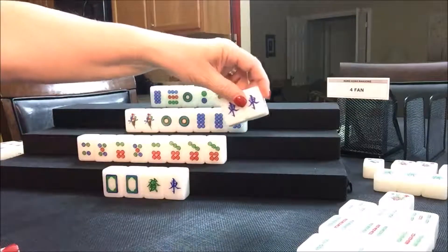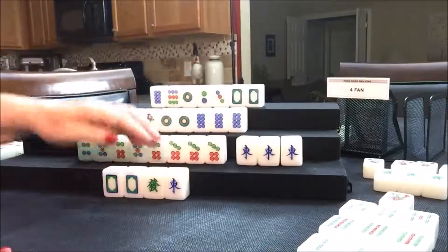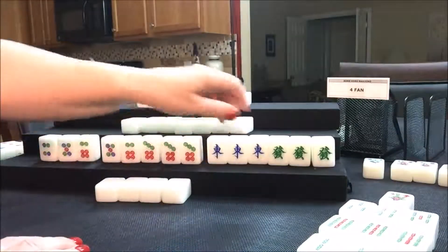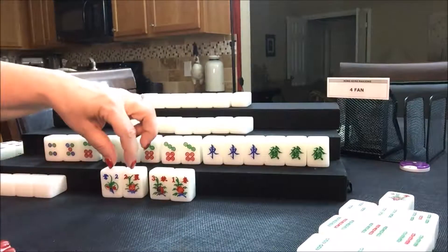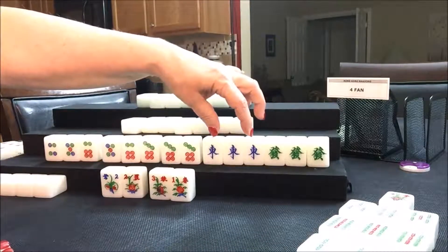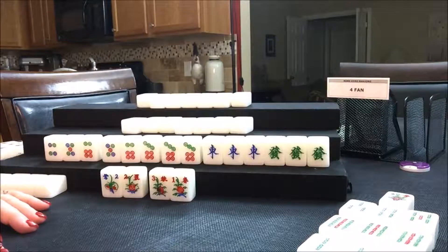South has a pair — that's mahjong for South! South won. I'm just going to turn these down and bring up their winning hand: chow, chow, pair, pong, pong. They had four flowers — two of their own. So they had two fawn for their flowers, three fawn for half flush — that's five. They have a fawn for the wind of the round which is East — that's six. And they get a fawn for their dragon — so that's seven. They got a seven fawn hand! That was a nice hand.